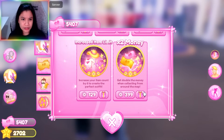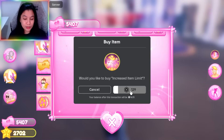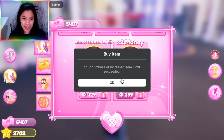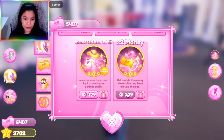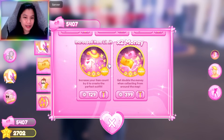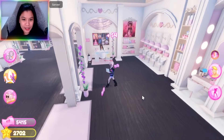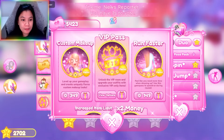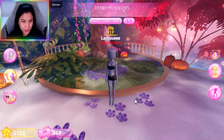Bili na natin yung game passes ngayon. Owned na natin yan — may run faster. Ito yung dalawang bago guys: increase item limit. Increase your item count by 6 to create the perfect outfit. So dadagdagan pa ng 6 more items. So 129 Robux — bili na natin. Nabili na natin. And then 2 times money — get double the money when collecting from around the map. So let's go, bili na din natin yan, lahat ng mga game passes. Owned na natin lahat ng Halloween game passes, pati yung mga normal game passes. So 2 dollars na ngayon — mas makakagrind na ako ng pera ngayon.